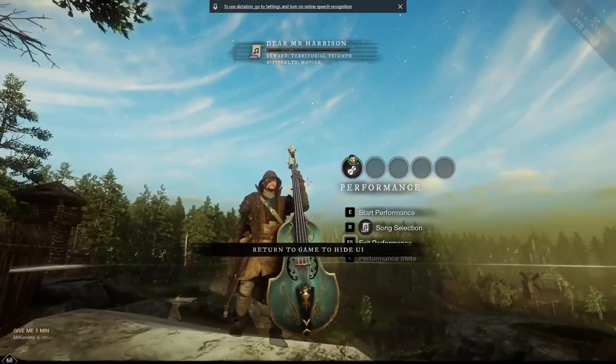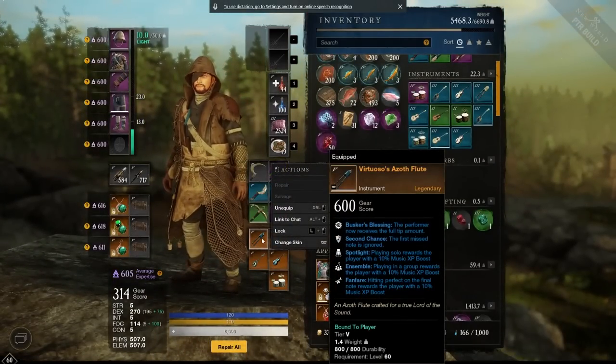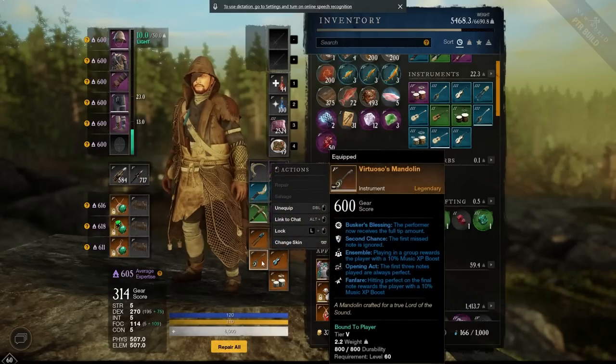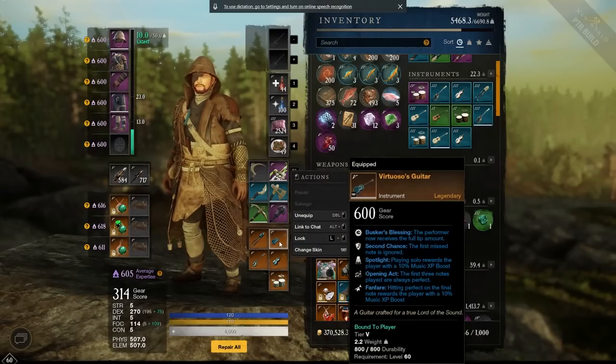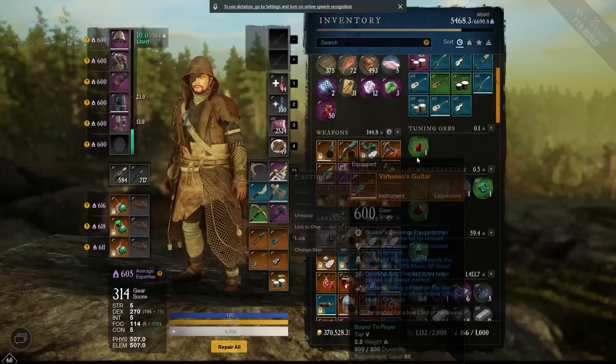I figured I might as well show you guys the different stats. There are only about six different perks available: Busker's Blessing, Second Chance, Spotlight, Ensemble, Fanfare, Opening Act. Spotlight is the solo one — 10% music experience boost — and Ensemble is for non-solo group playing. Pretty cool stuff, really excited to get my music skill all the way up.